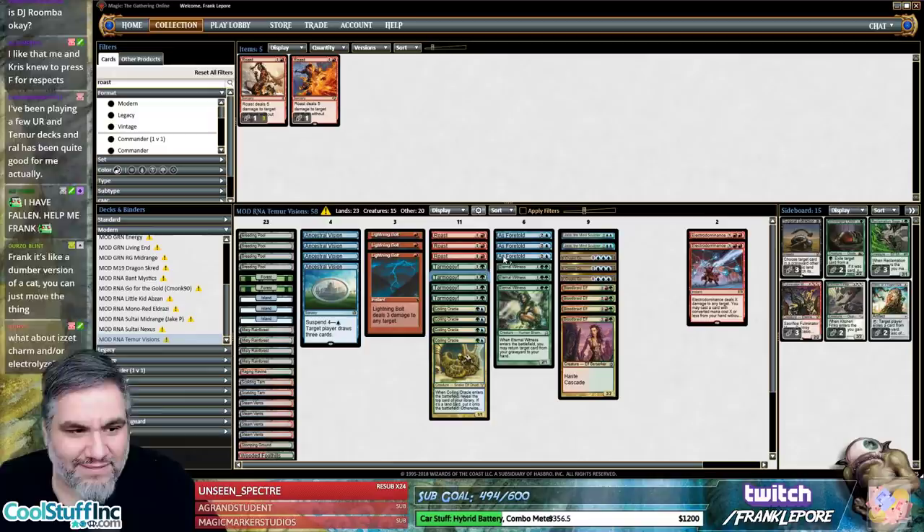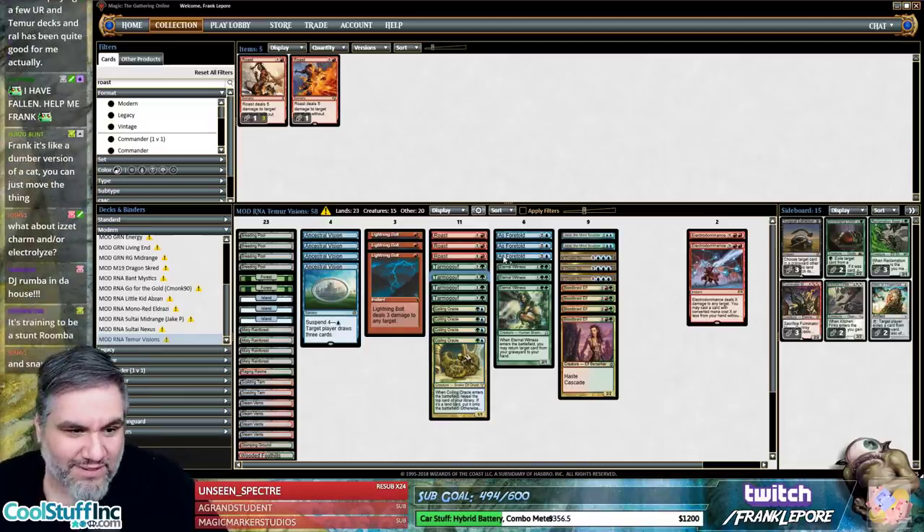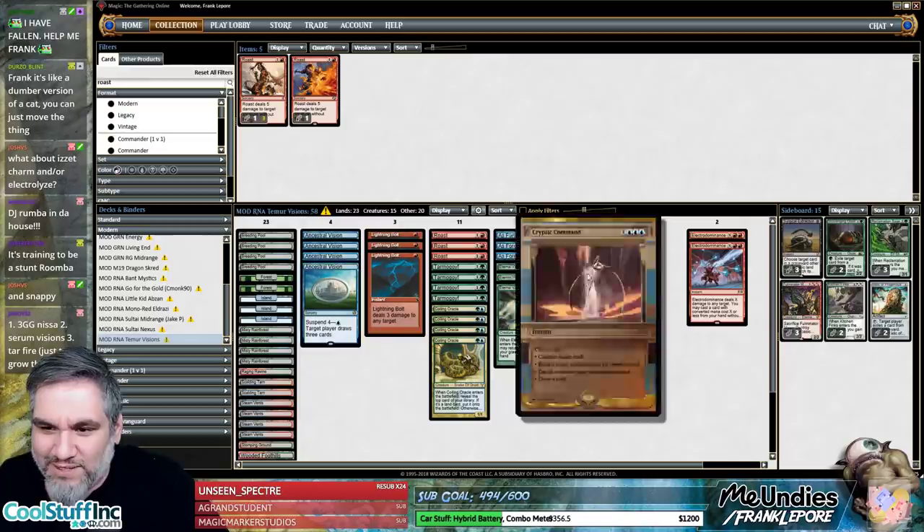I like Electrolyze a lot — that's one of my favorite removal spells. Stop trying to tell me to put Snapcaster in the deck. If Snapcaster hits Ancestral Vision I'd be all for it.